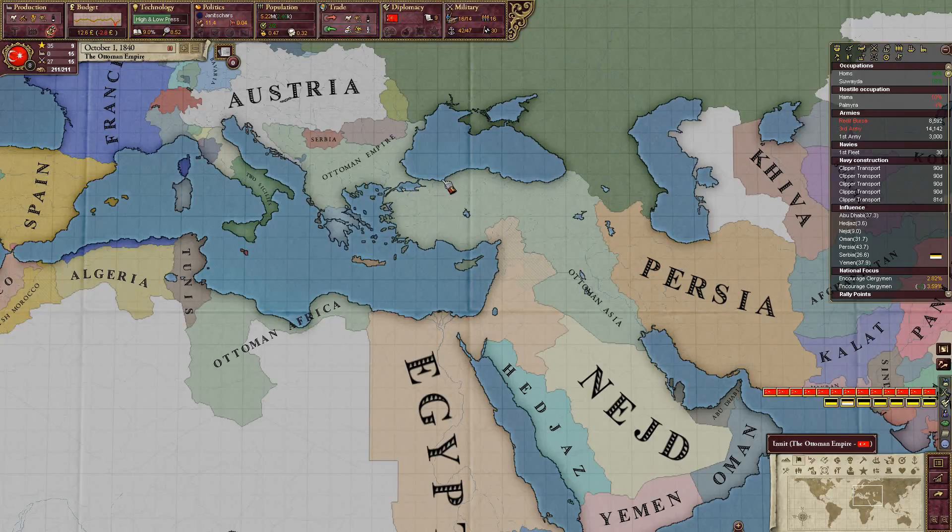Greetings and salutations. Welcome to Victoria 2. I am Linkador. We are playing the Ottoman Empire.